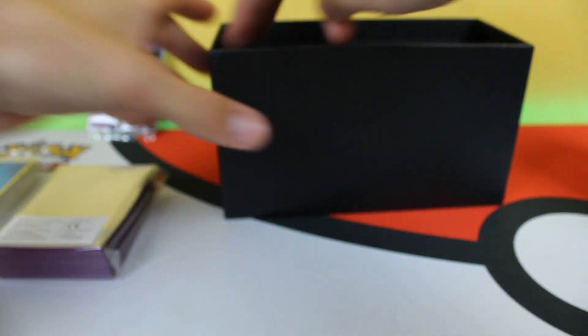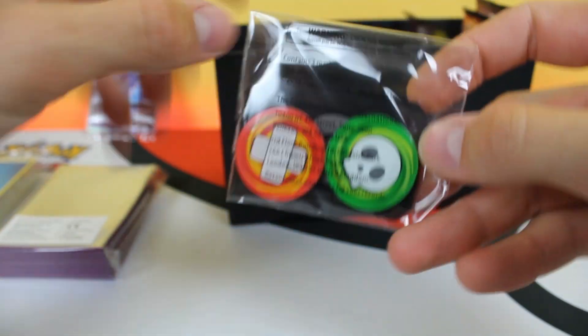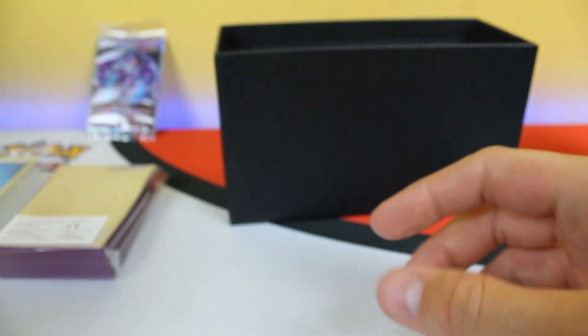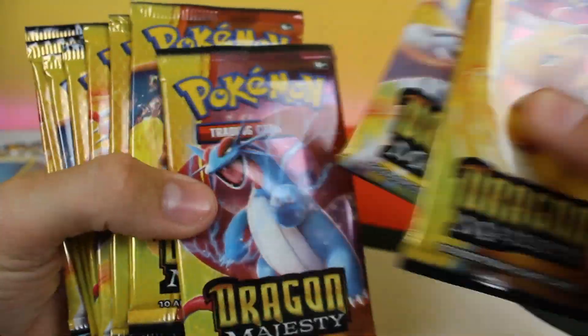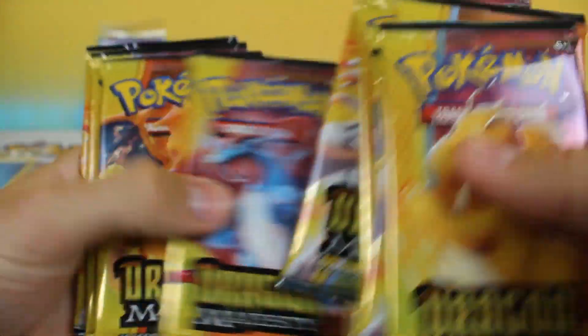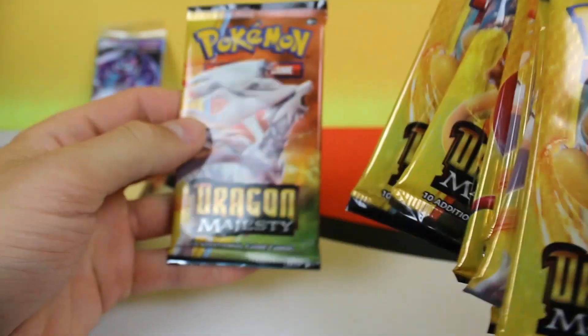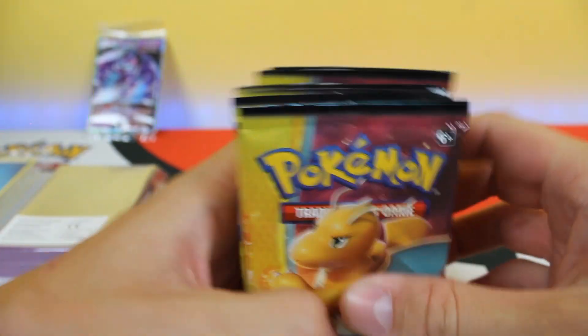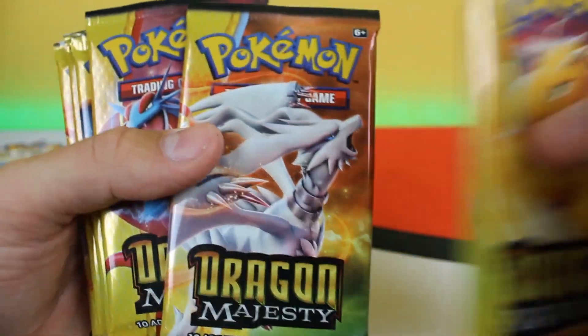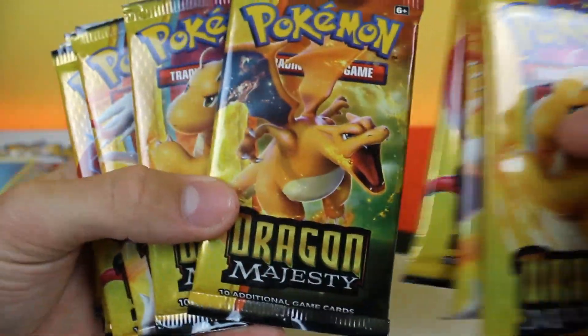Sleeves — we'll be using those today for whatever we get. We got the dice, can't forget about those. And the damage counters and the GX marker — those are like heal, burn, poison or something. But here's the good stuff, this is why we're all here. Ten Dragon Majesty packs — one, two, three, four, five, six, seven, eight, nine, ten!